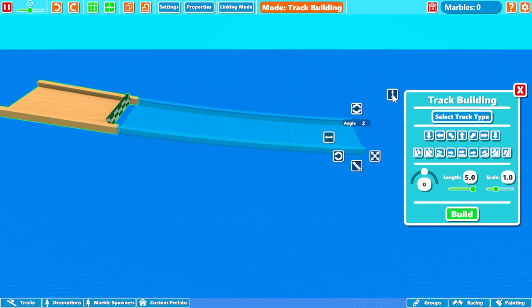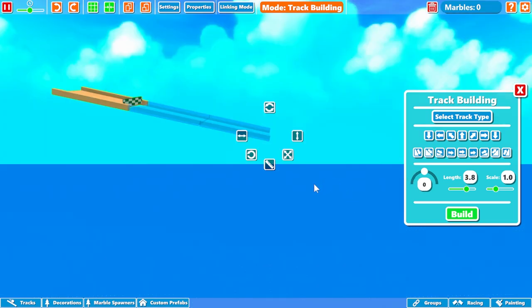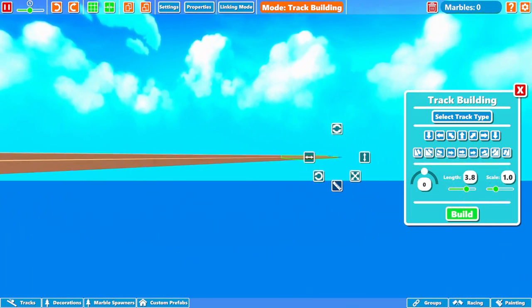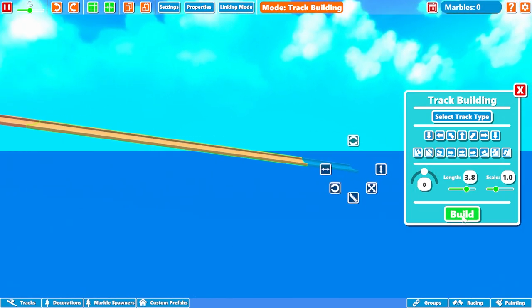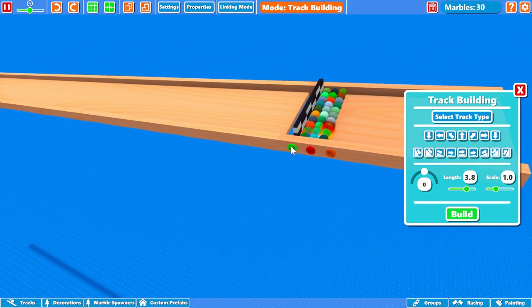We just want to angle this down — we've got to get these marbles some insane speed. We're going to build a very long kind of runway. I may want to go steeper; we've got to see what kind of speed this is giving the marbles because this loop's got to be ginormous. Drop the thing — just hit the green button. I don't know if there's a hotkey for that.